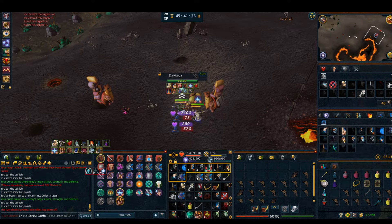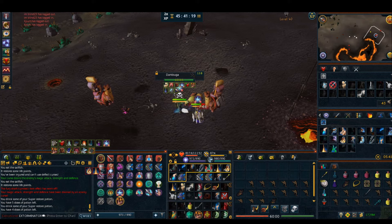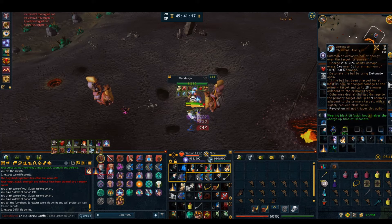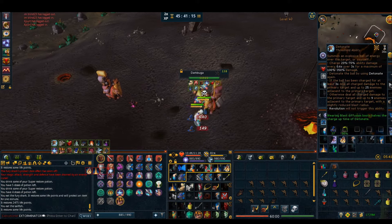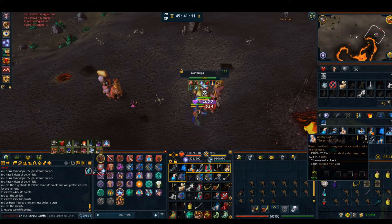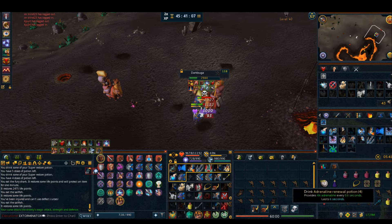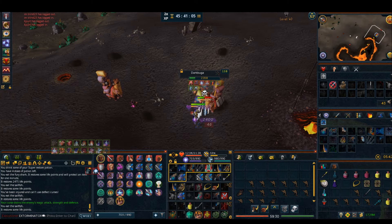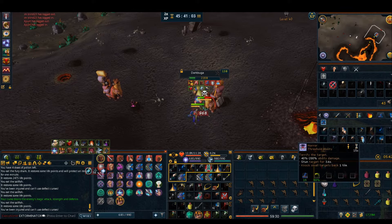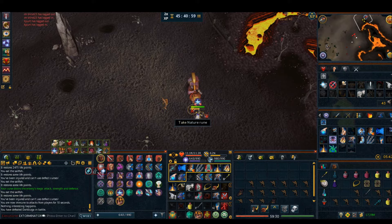Got another mage PKer on me and he rushed me. I'm in higher gear so I should win. Let's see if this detonate combo works. Didn't hit that well, but I've got other abilities ready. This fixed wild magic did pretty good. G staff, and stun — boom. My book proc came in clutch. GG dark.